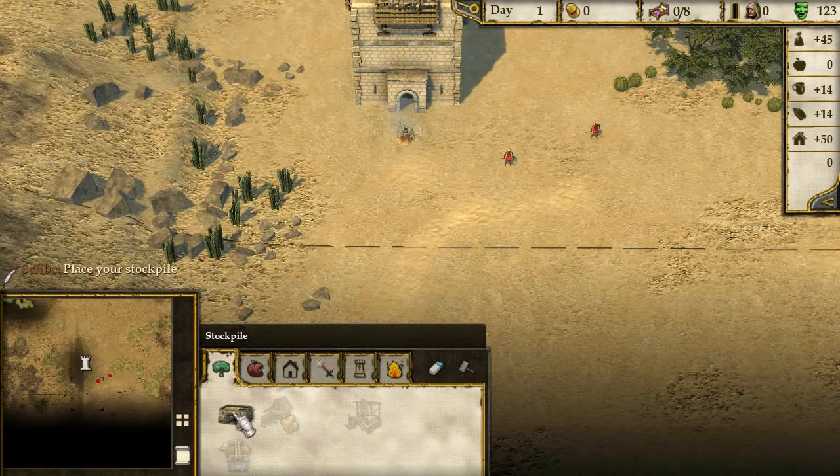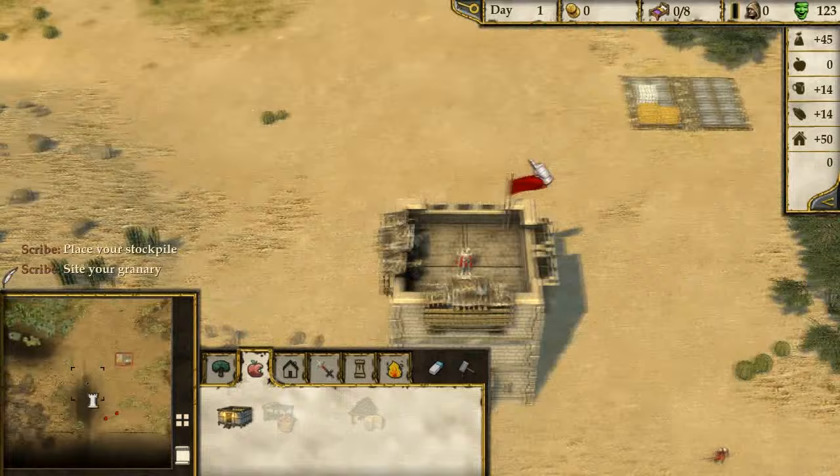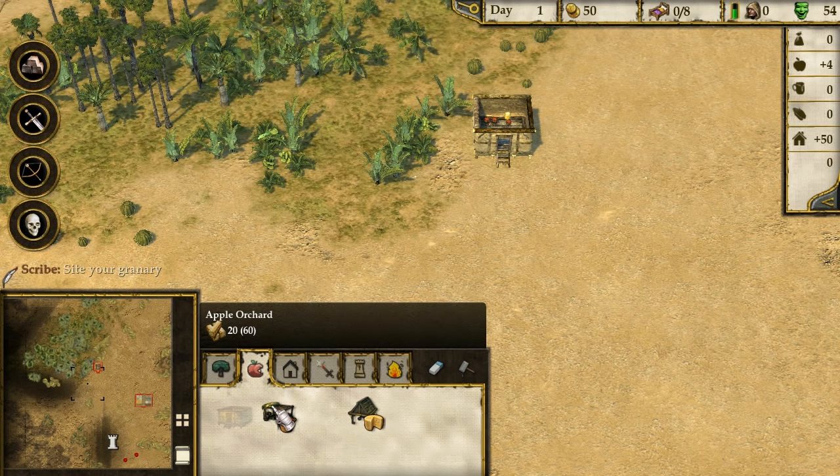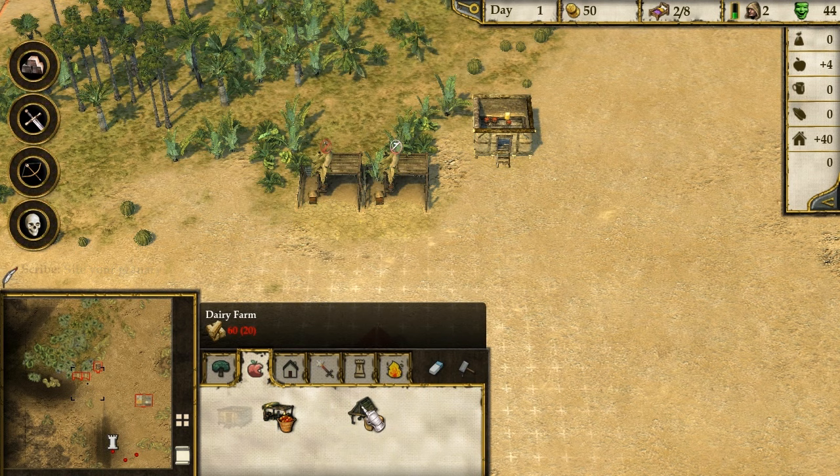What kind of beasts inhabit this country? I'm going to guess lions. The iron deposits are over there - place your stockpile, my lord, and we start with nothing. We want the stockpile out of the way a bit and a granary for foodstuffs. Where's the oasis? The oasis is pretty decent. We can build some apple orchards straight away.